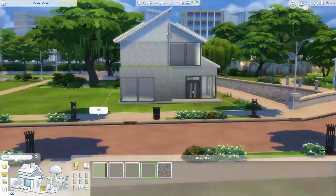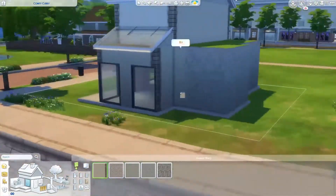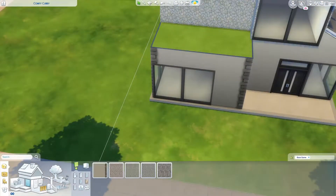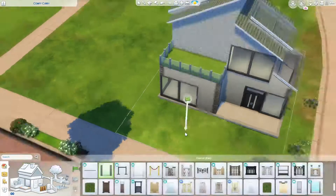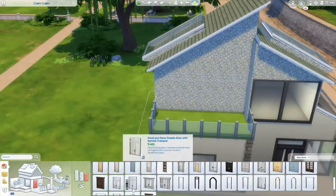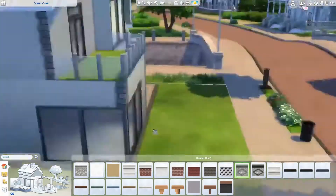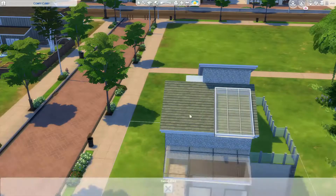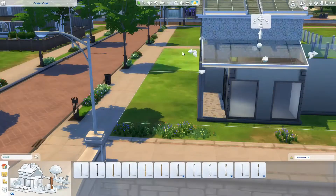I had to get very creative with this. For the outside, I wasn't sure what siding to use on an eco build, so I just went with some rock. On the front and back balcony, I have green flooring which is supposed to be like grass, because I read that a big thing with eco houses is growing your own food, having your own garden, growing fruits and vegetables.